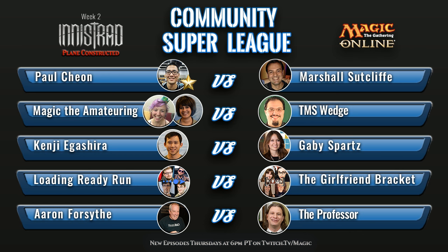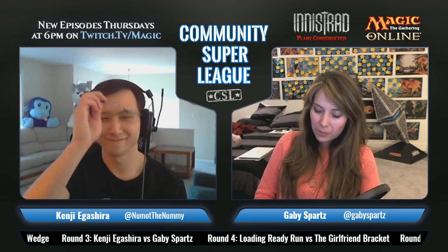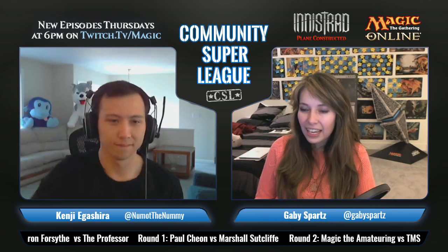Here are the standings — Paul wins. Marshall did win last week so he's now one and one. Next up we have Magic the Amaturing versus TMS Wedge — that should be a good one. We don't know the decklists yet so everybody gets to be surprised when they see the awesome flavor of what everybody's bringing. The match right after that is going to be you and me — it's time to fight! It'll be a good flavor battle, I promise — a good flavor battle on my end; I don't necessarily promise a good battle otherwise.